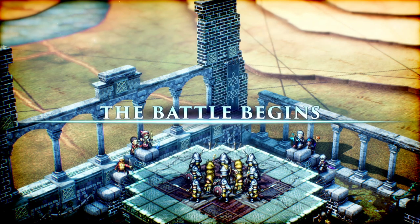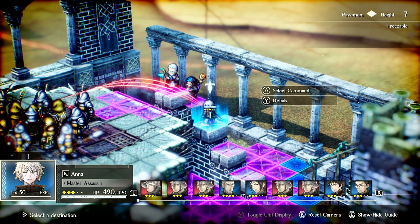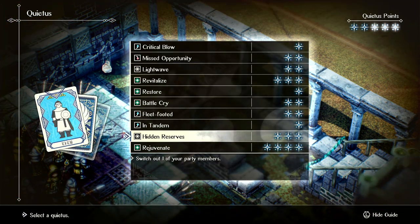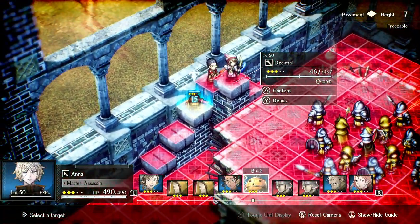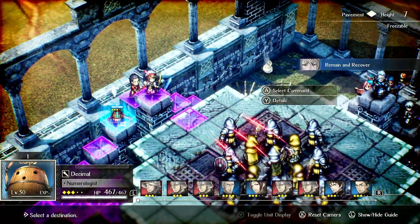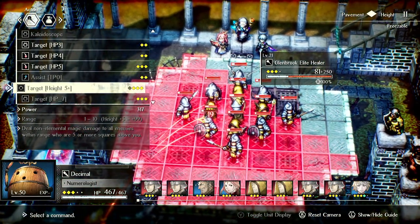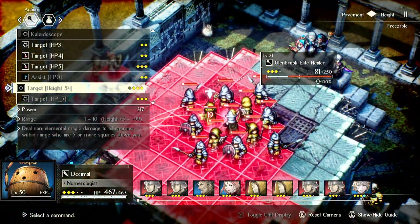So let's go over the basic tactics of Decimal. You run him one of two ways: either cast an ability and wait a turn to recharge his TP, or cast an ability and have a battery constantly filling him with TP. The battery is the best way to use him because he doesn't regenerate TP on his own — you have to waste turns waiting. But the upside is far-reaching damage. The Height 5+ ability will hit everything above you, as you can see here.